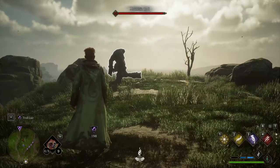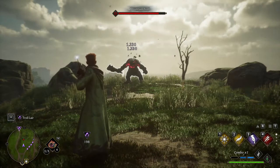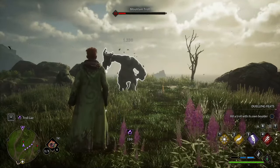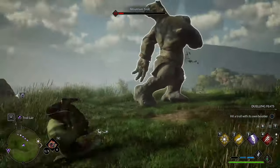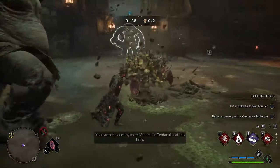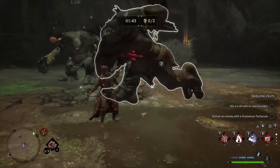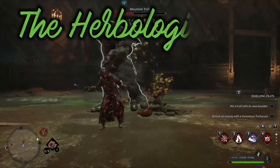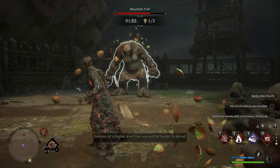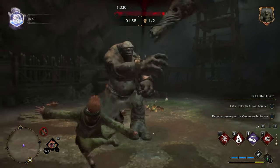Welcome back, it's Deltia from deltiasgaming.com with what I think is the best, easiest build in Hogwarts Legacy. You can use this right away, it absolutely nukes everything, it's not complex, and you do not have to get the dark art skills. If you do not want to use all the dark art skills, this is for you — you can be super overpowered. This build is called the Herbologist and it's based on consumables, specifically plants you earn very early on in the game.